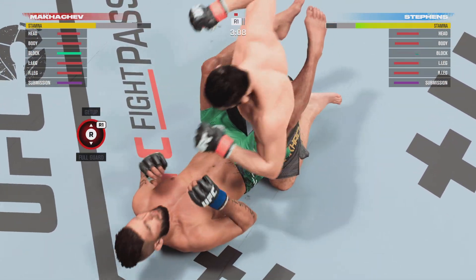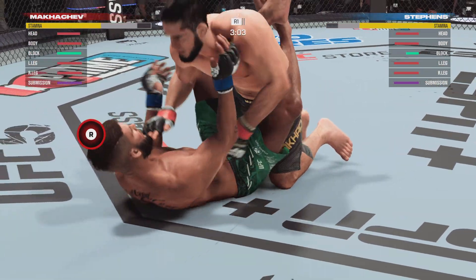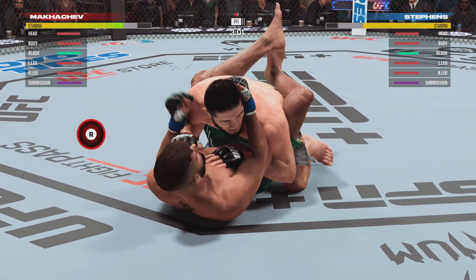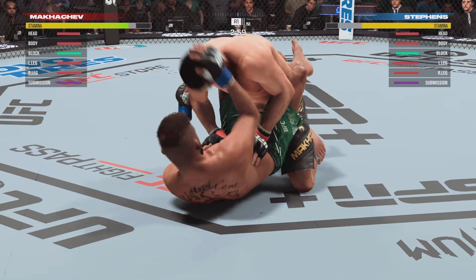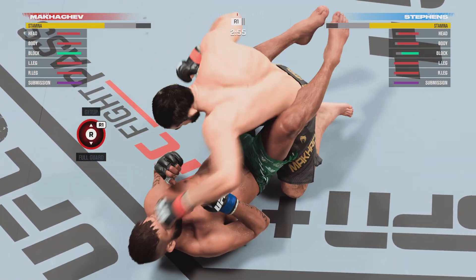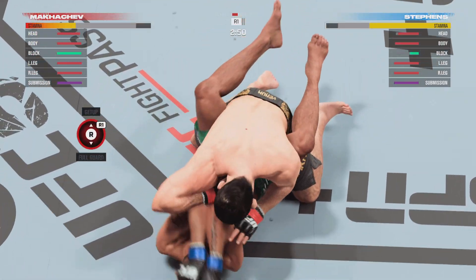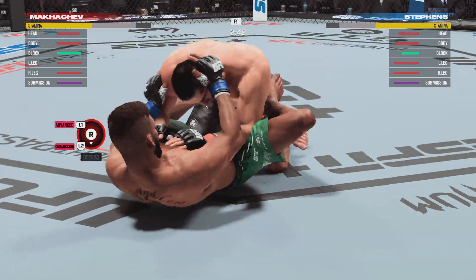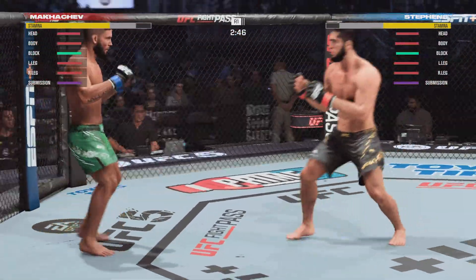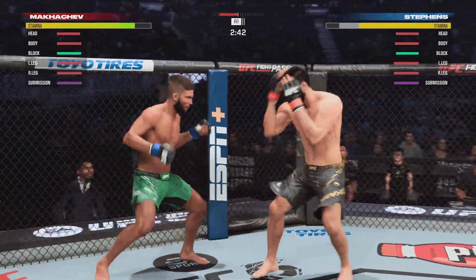Just over three minutes to go. Full guard here — we'll see how soon he tries to pass. Well, he needs to be passing immediately. In the full guard is where you are in most danger as a top fighter, because they have all of their submissions. They have the guillotine, they have the armbar, they have the kimura — all their locks when they're in the full guard. So if you pass, you really do limit the danger.